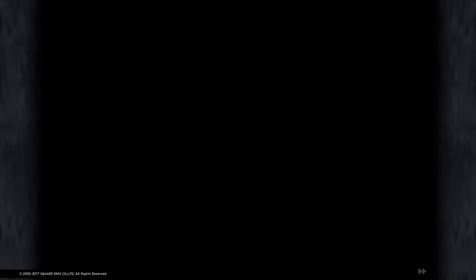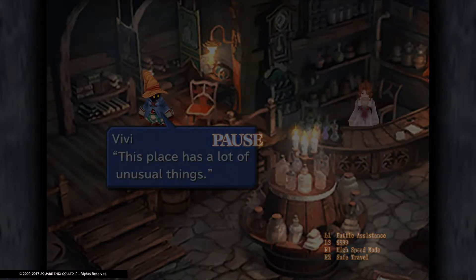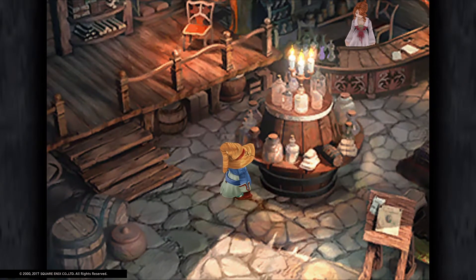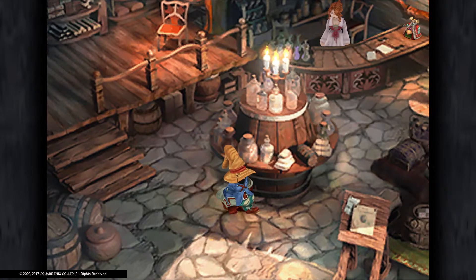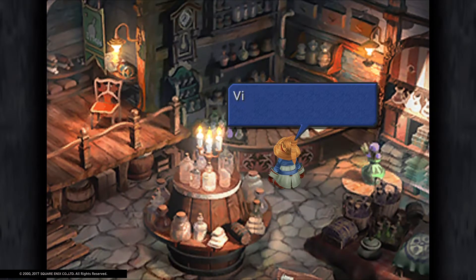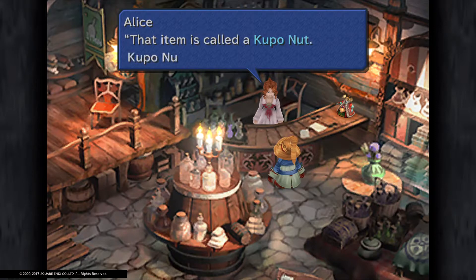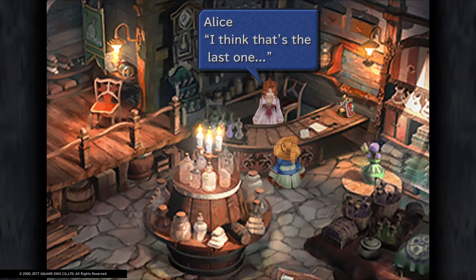VV shopping! This nut smells really good, I'll buy one. This place has lots of unusual things. Is this food? It looks like the sesame buns grandpa used to make. Someone mentioned the Festival of the Hunt ends today. Hi, I want to buy this. Were you friends with the Moogles? Kupo nuts are Moogles' favourite food — I didn't know that.